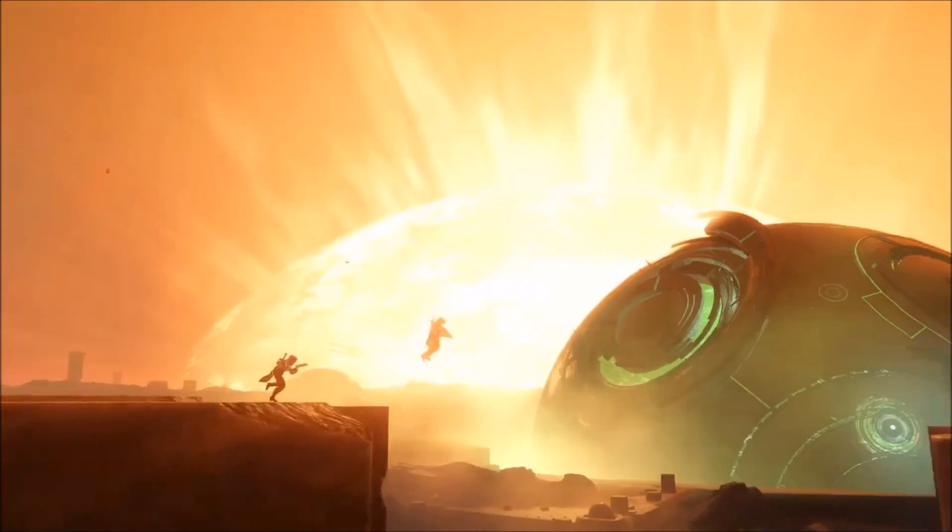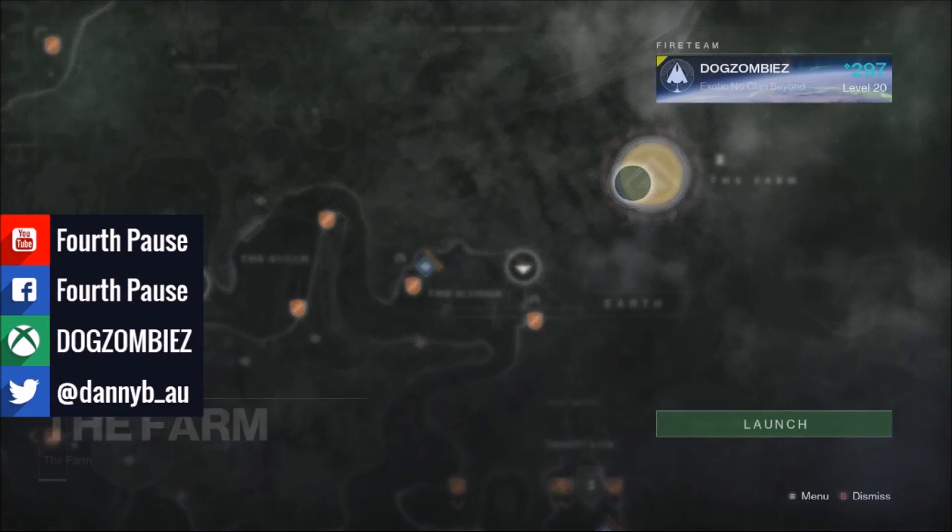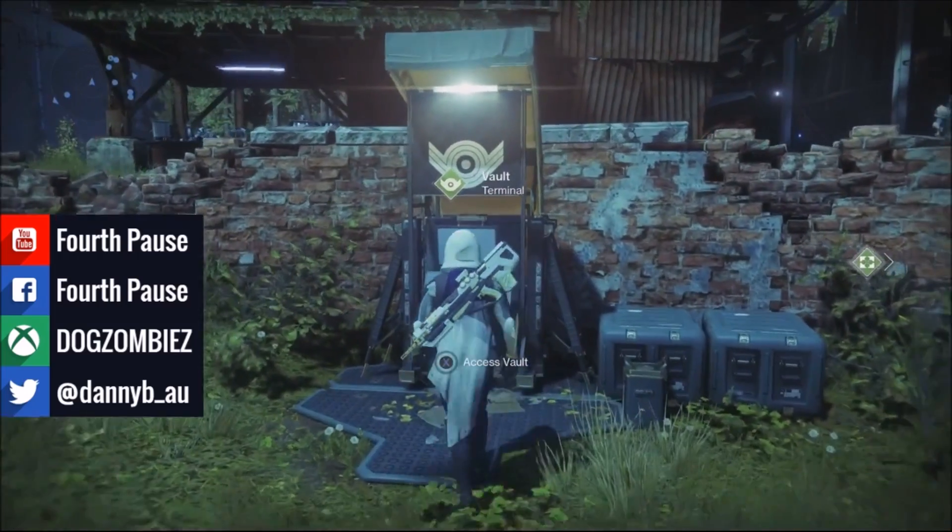So very quickly, what you want to do, what you want to look out for: you want to log in to your hunter and head down to the farm on the EDZ, go to your vault space. This will not work in the tower — it has to be the farm.